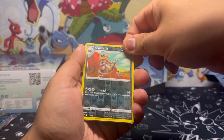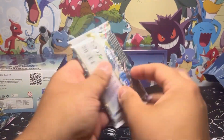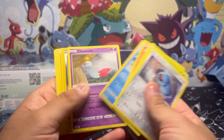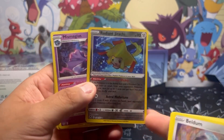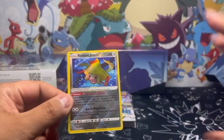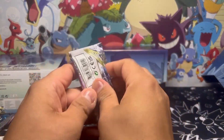The reverse holo... second pack, let's keep it going. I see that white code card — we're just gonna go right through it. Oh, the radiant Jirachi — I'll take that! Nothing else in that pack but that radiant Jirachi looks awesome. I'll take that. I didn't expect that out of that pack.